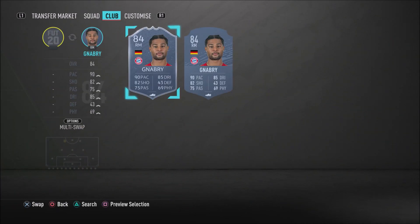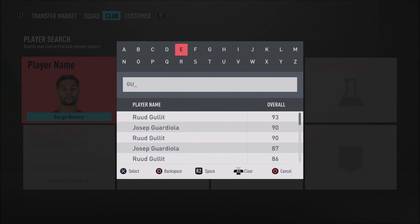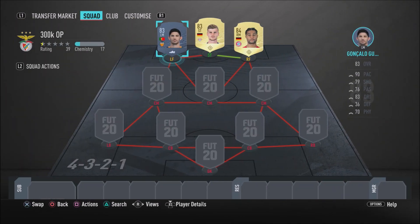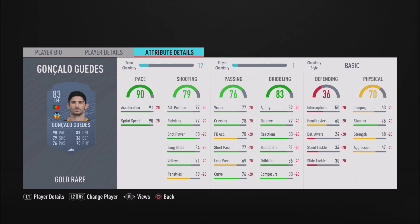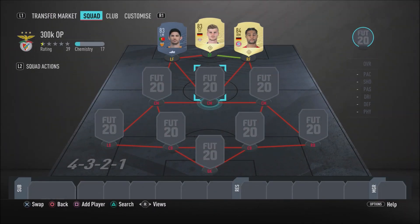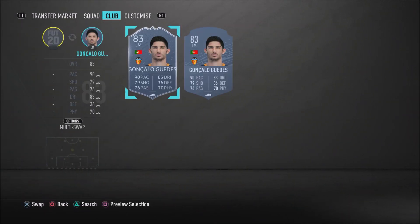Let's move on to the left forward position to complete the attacking lineup. We have none other than Guedes. Guedes in this game is very sweaty, very clinical, good at finishing - he just plays very well in-game. He's got 91 acceleration, 90 sprint speed, 77 finishing which feels a lot better in-game. Just ignore the minus 20s - that's only because the team isn't complete yet. He's also got 86 dribbling, 82 agility, 83 reactions, 81 ball control. His agility feels so much better than his stats suggest. He's got 4-star weak foot and 4-star skill moves. That completes the attack.